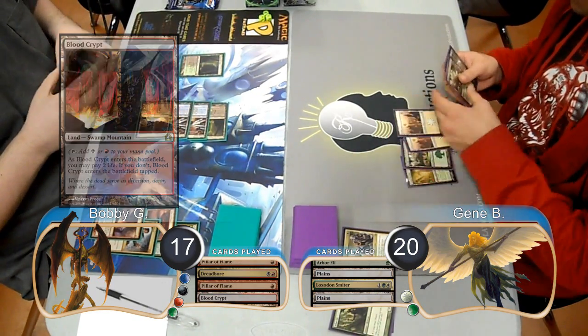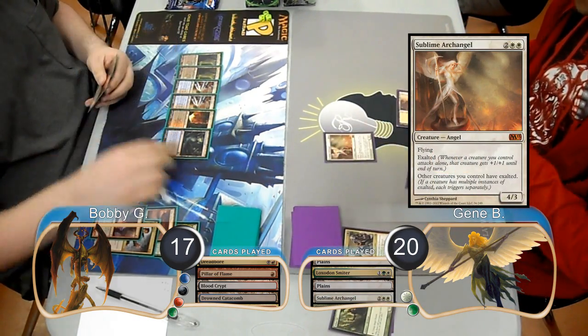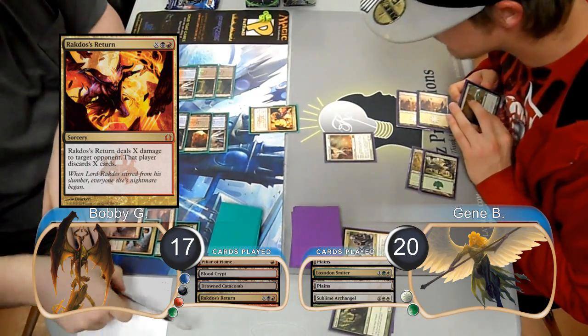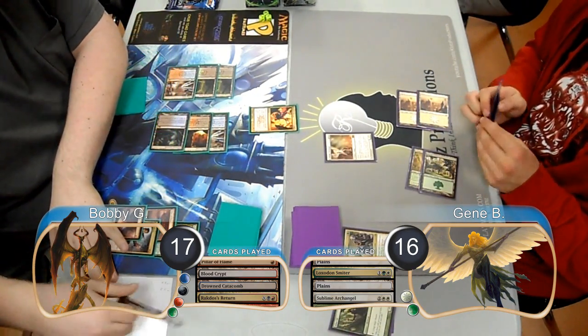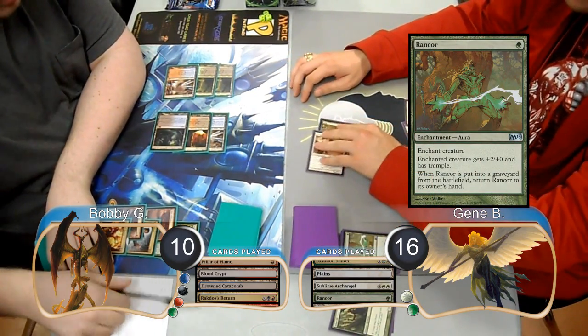Gene just played Land Go and then Bobby laid down a Drowned Catacomb and passed it back. Gene then played a Sublime Archangel. Bobby used Rakdos' Return on his next turn for four, dropping Gene down to 16 and forcing him to discard his hand. Gene then played a Rancor on his Angel and attacked for seven, dropping Bobby down to 10 life.